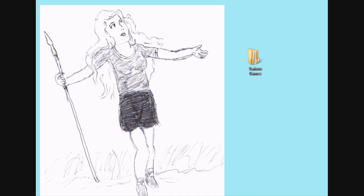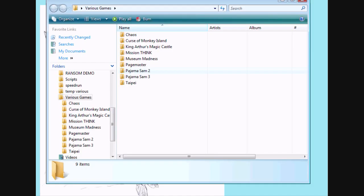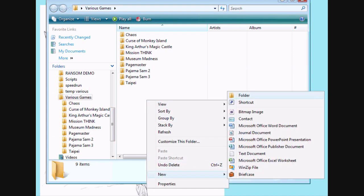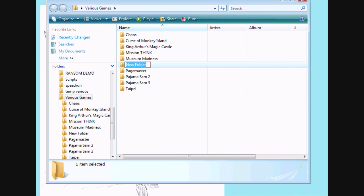Okay, so what you have to do is make a folder for the game. You can put the folder on your desktop, you can put it in My Documents. What I do is I have a folder where I like to keep all the games I install, so I'm going to make one here for the final scene.